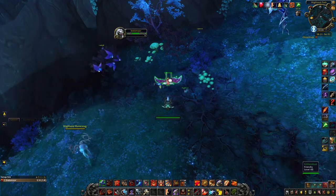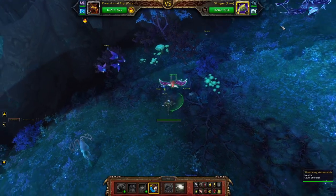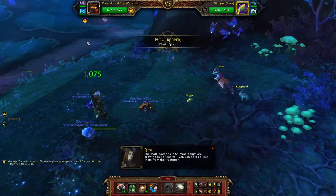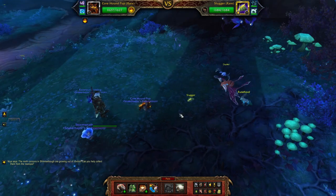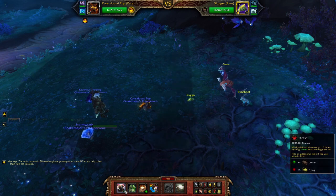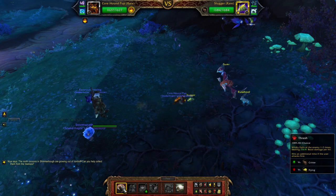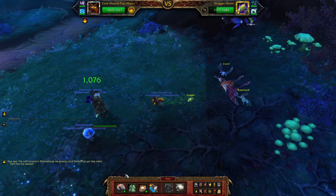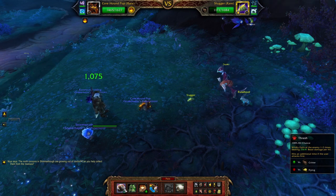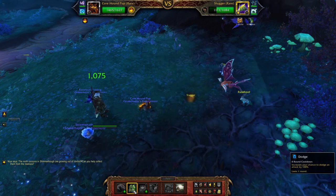Some RNG can happen. You have to deal with it because Runehoof, the second pet, is an asshole and he can stun you to death. If it happens, it is what it is — restart and do it again. We start with Trash. Sometimes it hits once, sometimes twice — that's another RNG aspect of this ability. But like I said, it is what it is. Let's go.